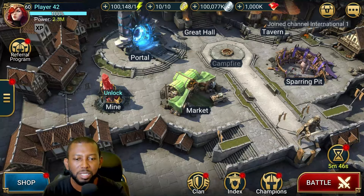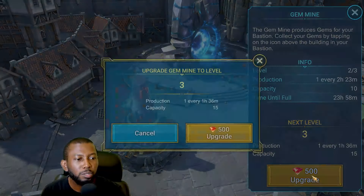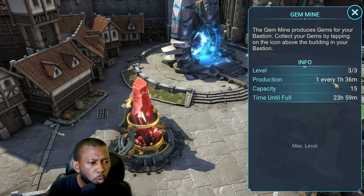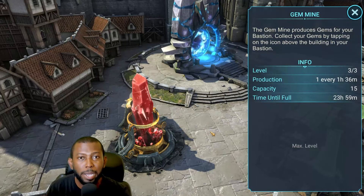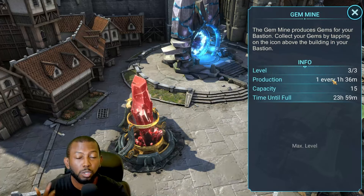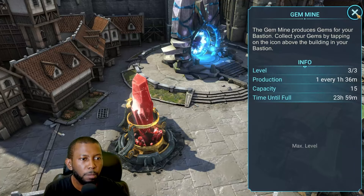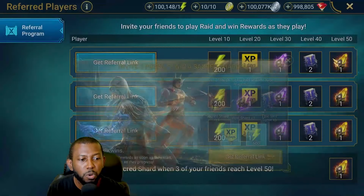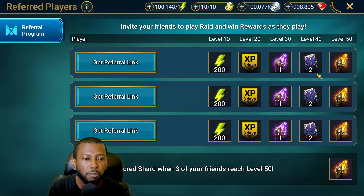Nothing much has changed about the market. The market is still the same — we hope it will be improved soon and are looking forward to the next big thing coming. The gem mine also still remains one of the best sources of gems. When you unlock it with 500 gems, you upgrade it twice more at 500 each, three times total, and then it's maxed. Throughout your entire time playing Raid, you'll always get one gem every 1 hour 36 minutes. If you haven't upgraded your gem mine to maximum, please do — it takes about 90 days to recoup those gems.